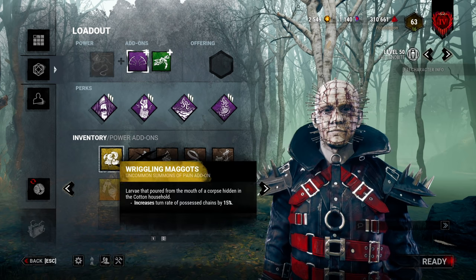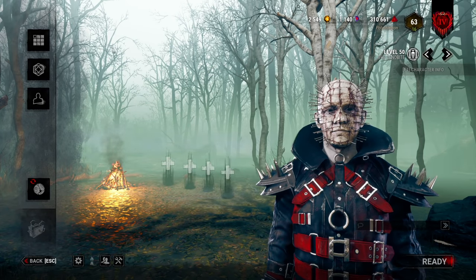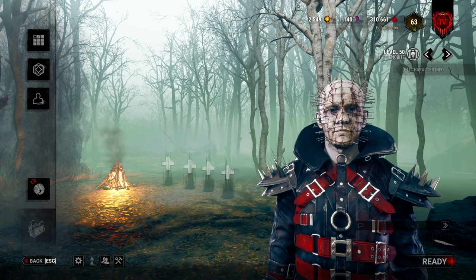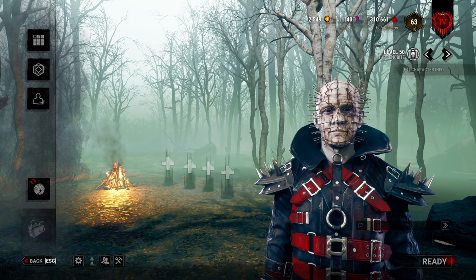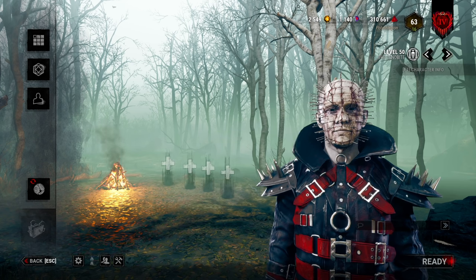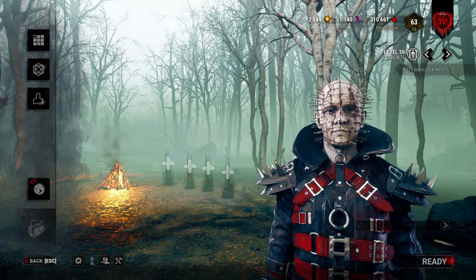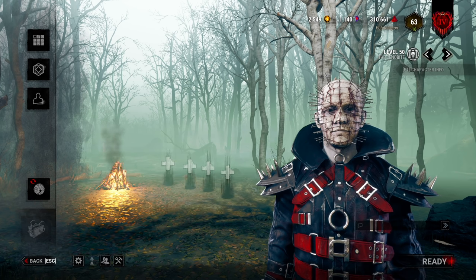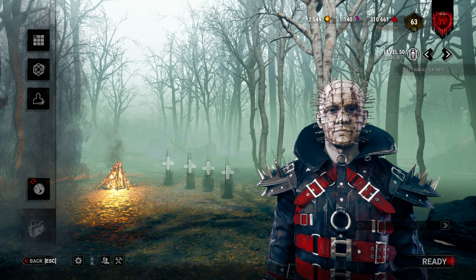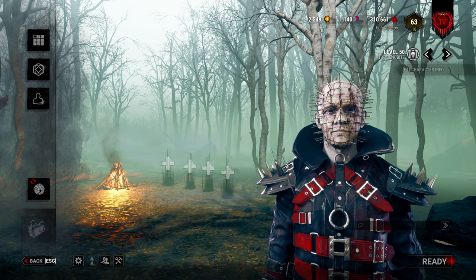Pinhead can be a very strong killer when used correctly. When the chain hunt is on, I'd honestly argue he's an A-tier or even S-tier killer — that's how powerful he is. When it's off, he's more like a B-tier at best. His anti-loop is debatable, but it's all about the hunt. If you're miles away from the box and you're not in chase, don't be afraid to teleport to it — at least that gets you into chase and lets you apply pressure.